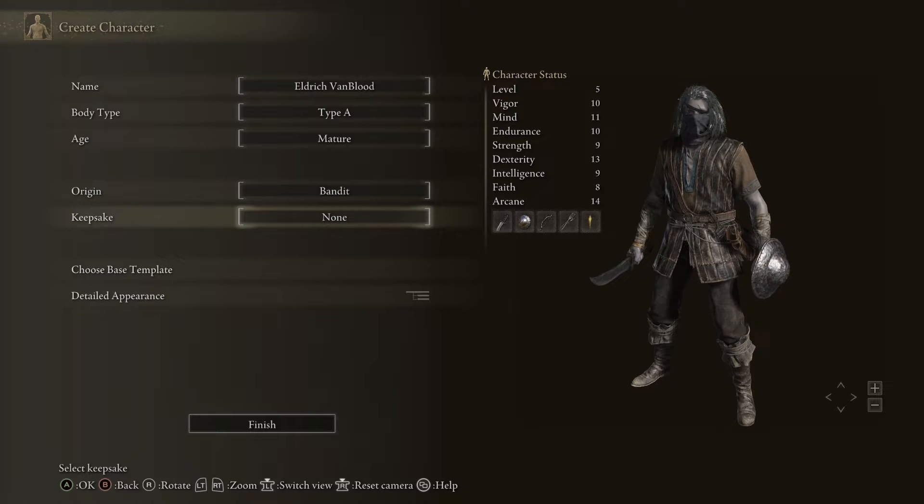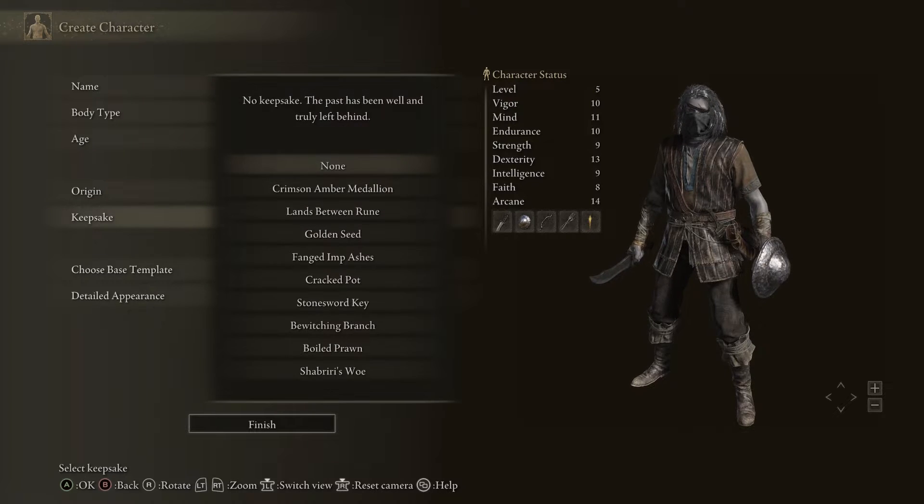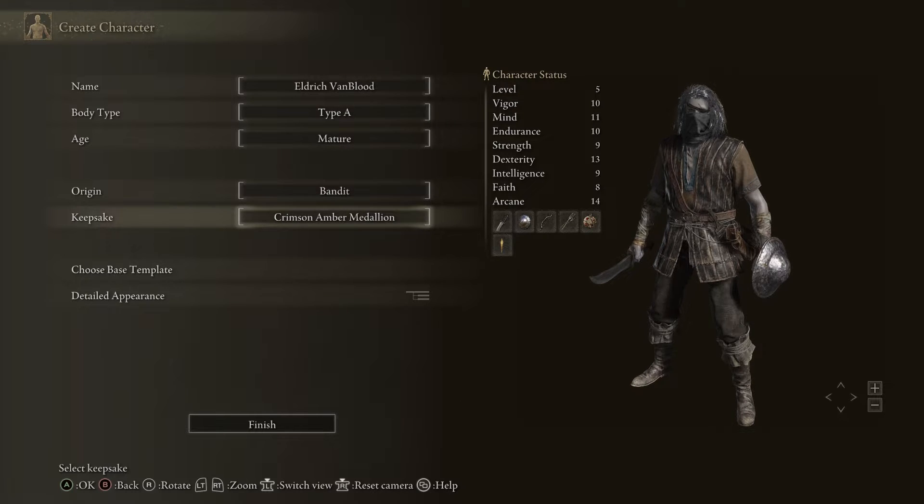The keepsake is a very important thing. I think the golden seed is what I would go with, because that's a boost right away. But I could go with the Crimson Amber Medallion that gives a boost to health. So early on it's either one extra flask or a boost to health right away. I think I'll go with the extra health. Yeah, I'll go with this.